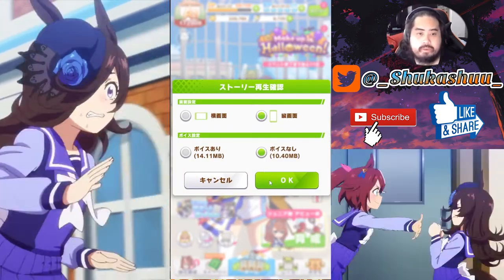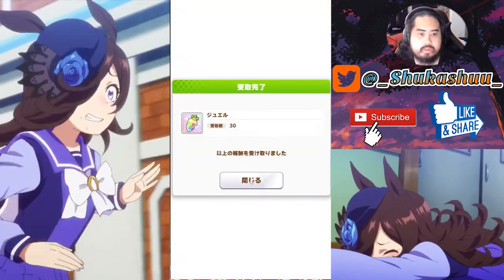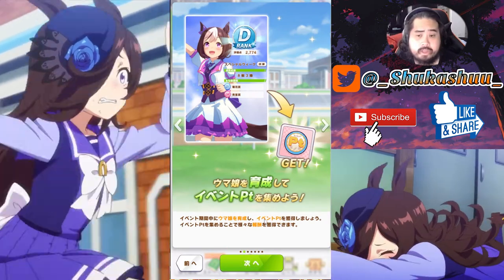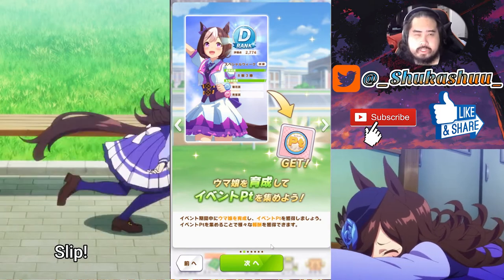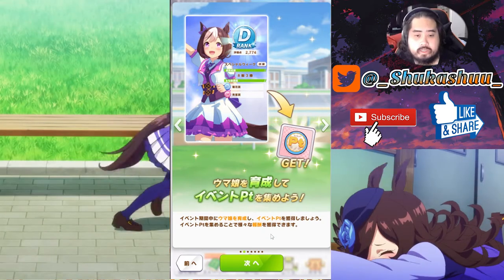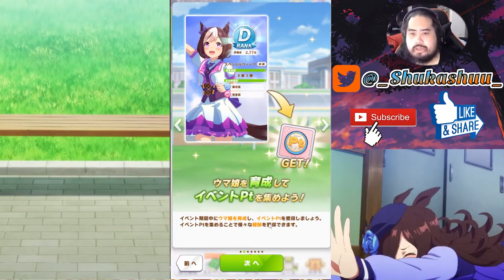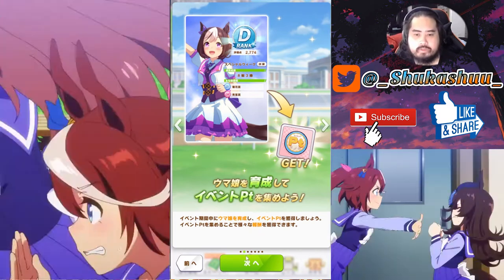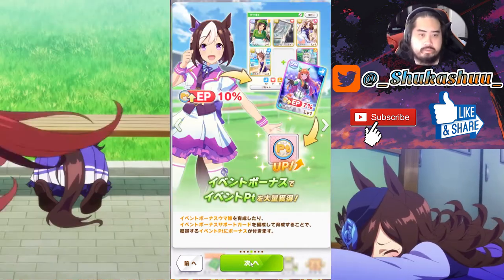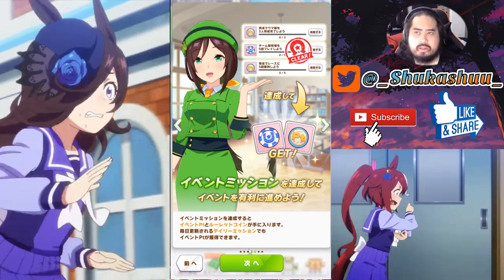We also have the Makeup Halloween event which I haven't really touched in this account yet but did in the other one. Make sure you do the stories for the three gems of course. Event points depend on which characters are used — Mihono Bourbon is the event card you get for free in the event. You get one card from event points, one from reading all the stories, and the other three from the roulette to get all five cards.